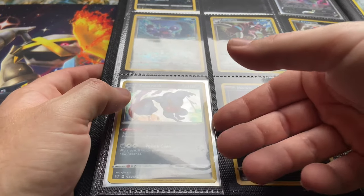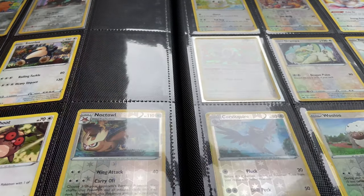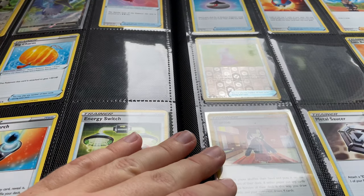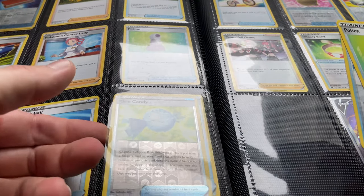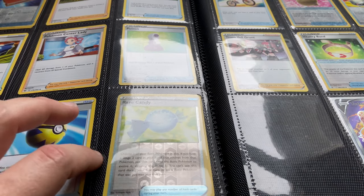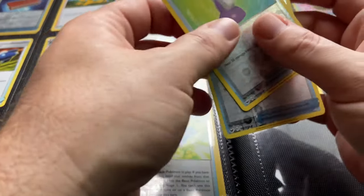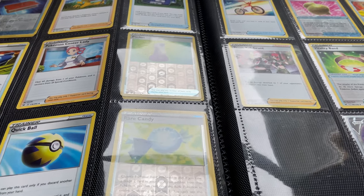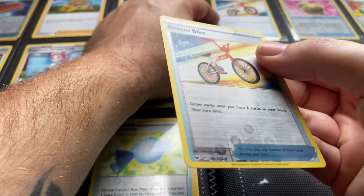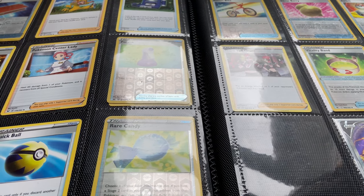Now we're going all the way back to the trainer section — I'm still missing a good number of cards here. We got that reverse Rare Candy going right up here with the regular Rare Candy. Apologies for the glare — this is very tricky to do, I've never done this on camera before. And then right above that, the reverse holo Potion. And over on the next page, this reverse holo Rotom Bike. That's going to do it for the Sword and Shield binder.